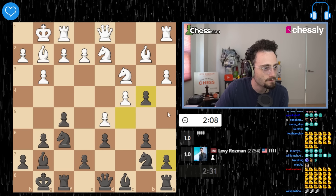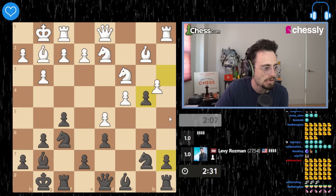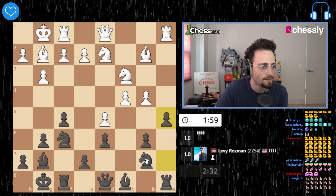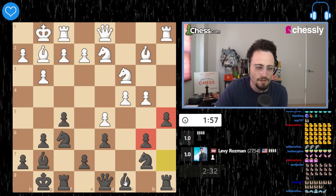So I'm thinking take on a5. I'm undermining b4 and trying to regain control of c5. That's my plan. I can't remember the exact theory — that's the problem when you don't play an opening for a while — but I think this is logical. It's a bit slow, though, and I need to be a little careful.